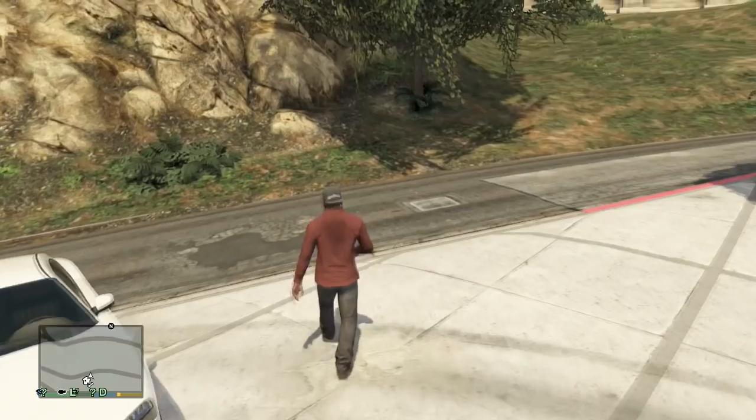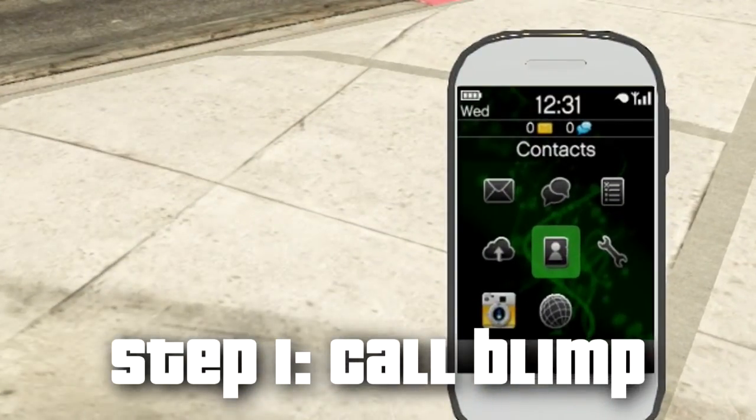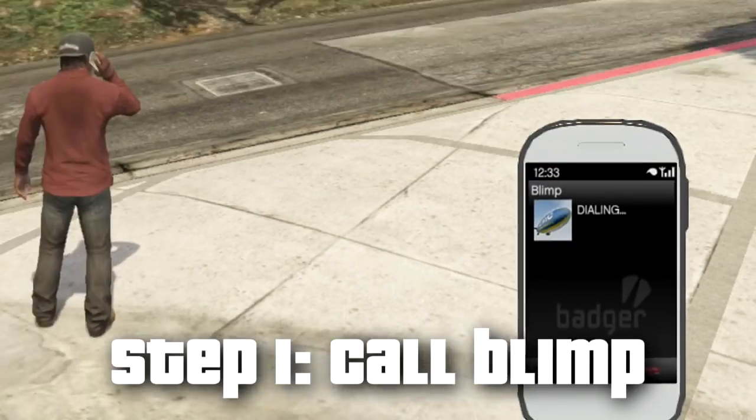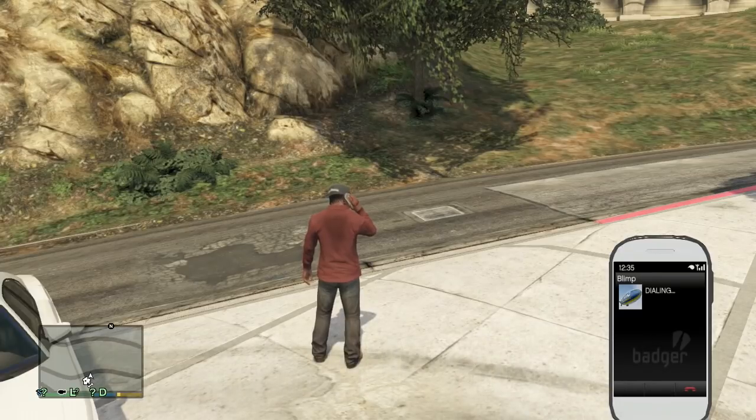The first step to flying the atomic blimp is to whip out your phone by clicking up on the d-pad, click contacts, and call the blimp contact right there. The phone call sounds like you're calling a taxi — they tell you they're gonna send one out to you right away.